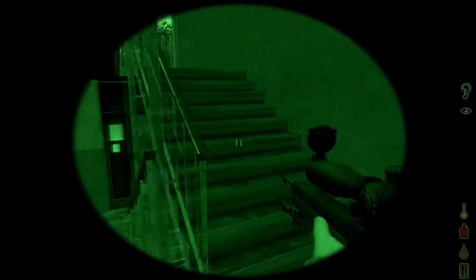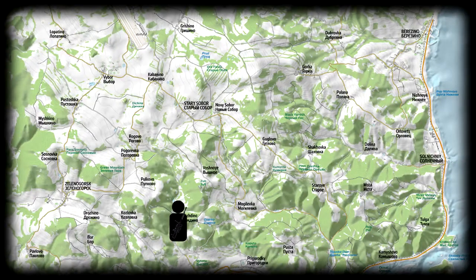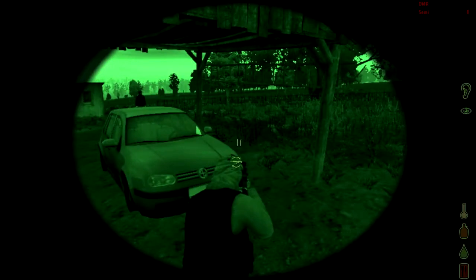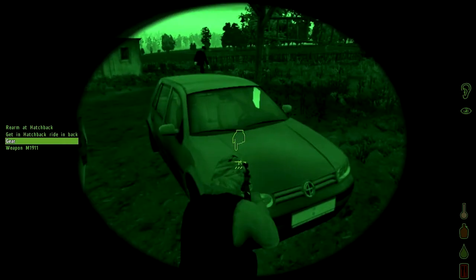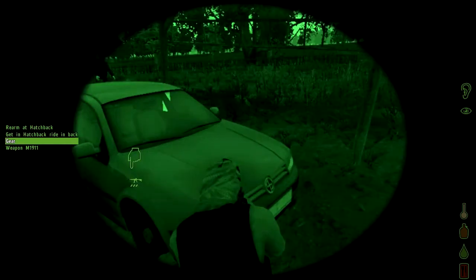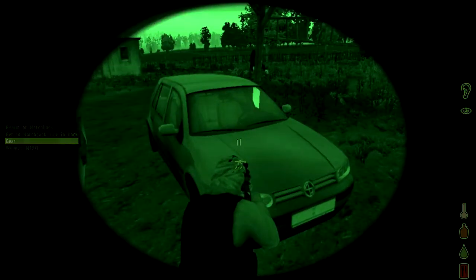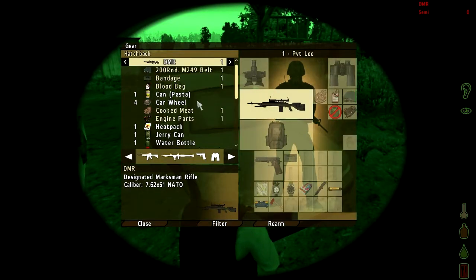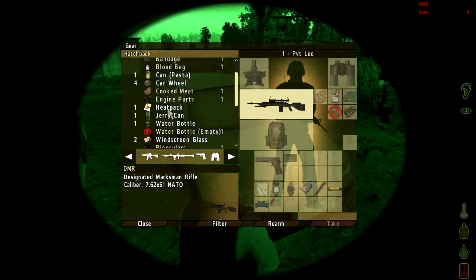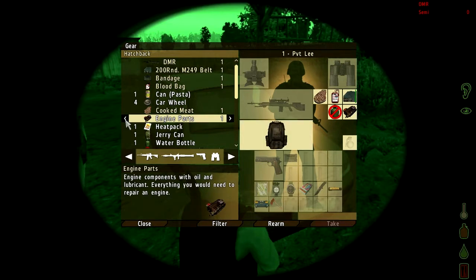We're going to head up to my car, parked near the northwest airfield. Whilst running up north I encountered this car — it's a hatchback. I'm not sure whether you can get these on regular DayZ servers. On a private hive the admins can code in their own loot tables. This hatchback has everything it needs — I think all it needs is wheels.